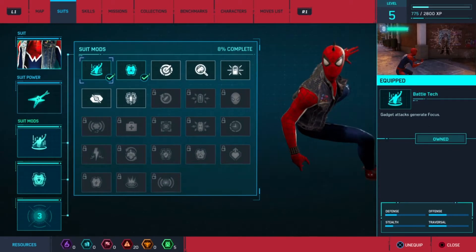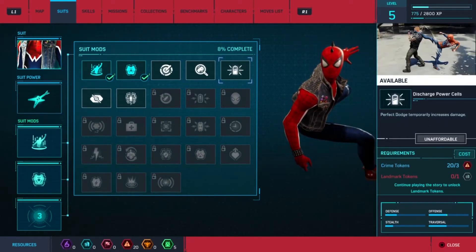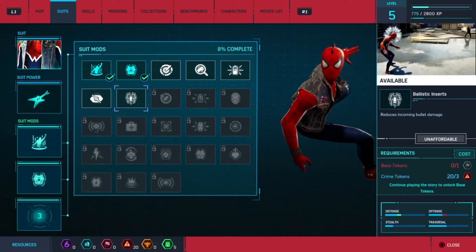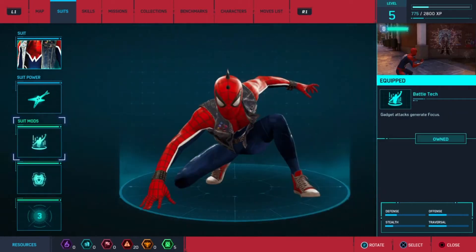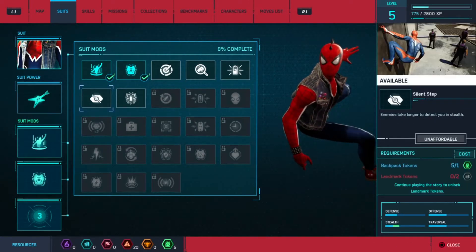We can unlock powers as well — we have to continue the game to get landmark tokens, backpack tokens, and all that kind of stuff. I don't have all the token variety yet, haven't played the game fully, so we still got a lot left to unlock.